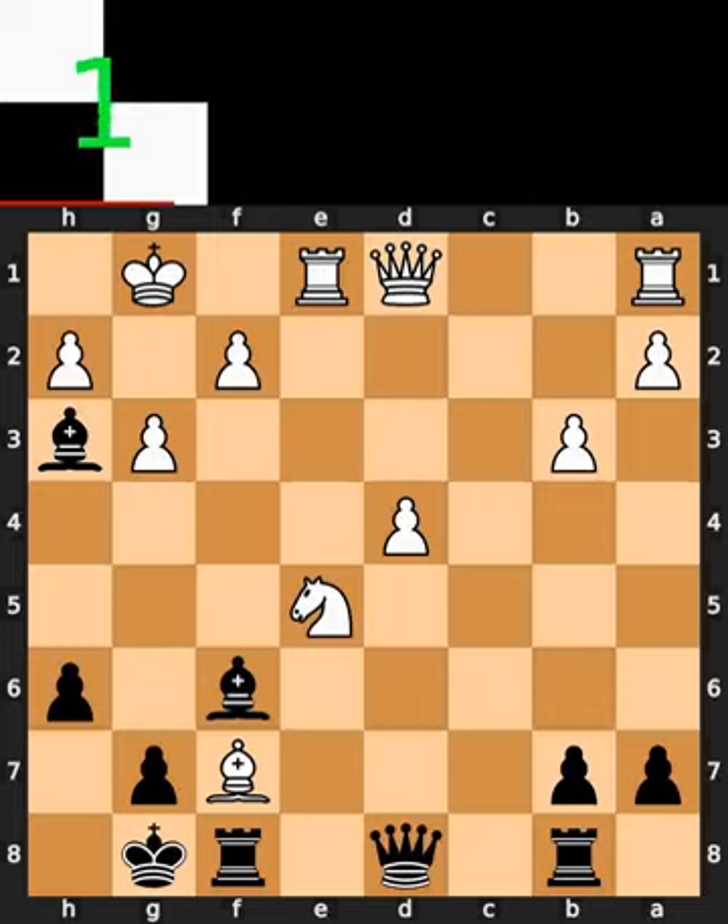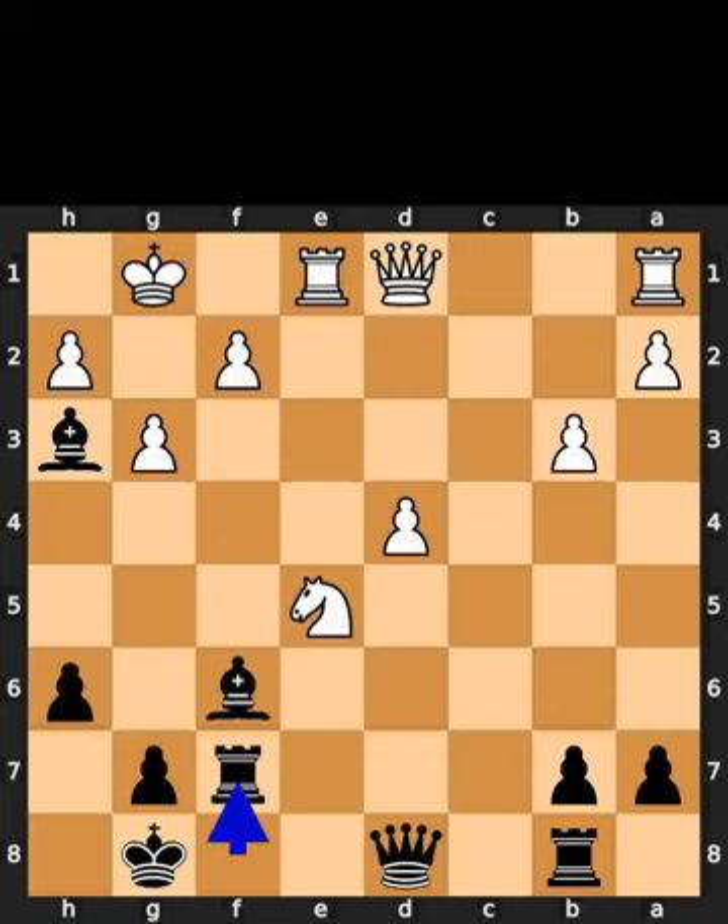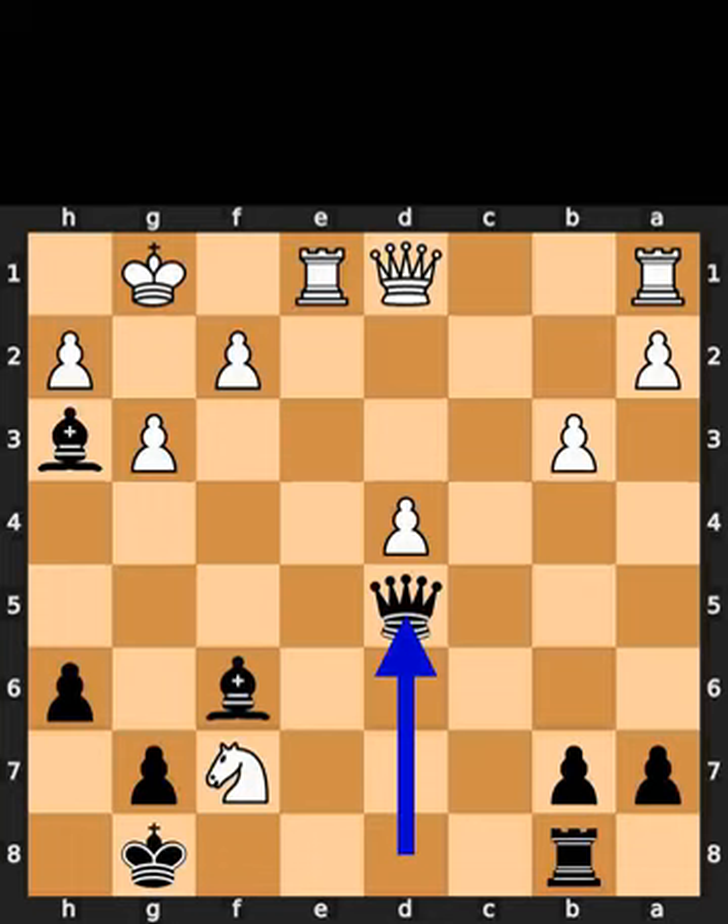Black takes the bishop on f7 using the rook. White takes the rook on f7 using the knight. Black plays queen to d5.